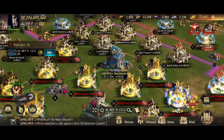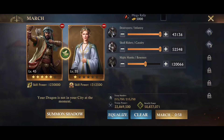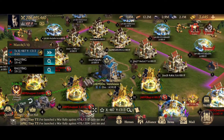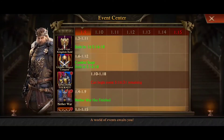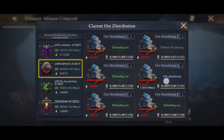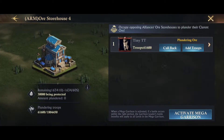Now I am currently plundering there. If we go back to the event page, we can now see 'ally plundering' — that's me. Going to one of the Ore Houses that I'm in, it will show you the amount that you've plundered, the amount remaining, and how much you're plundering per minute.